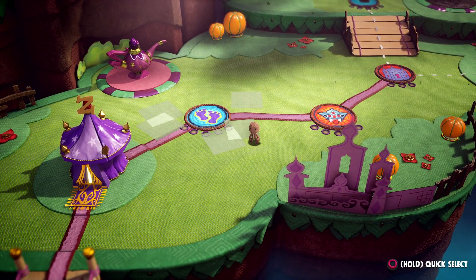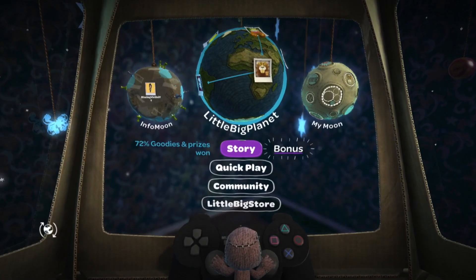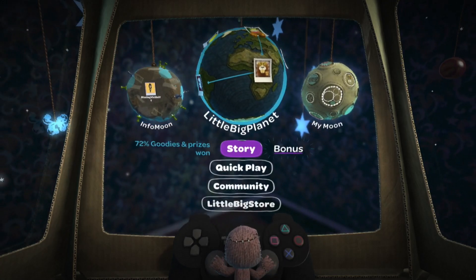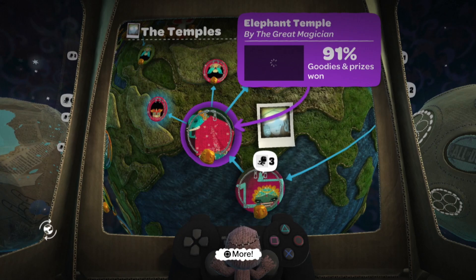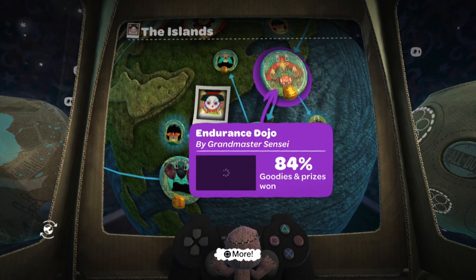The first thing we see when Sackboy Big Adventure is booted up is the confirmation of a fully explorable world map. This world map pretty much deconfirms the pod returning from past LittleBigPlanet games. With no community levels and no create mode, what would be the point of a pod? The pod is a spaceship used to travel to different worlds, so if the entire game takes place on one planet, do you really need a ship? I genuinely think the pod being absent is not that big of a deal — it was a fun little spot to hang out with friends, and I'll admit I'm a bit bummed, but this game doesn't necessarily need it in order to be good.